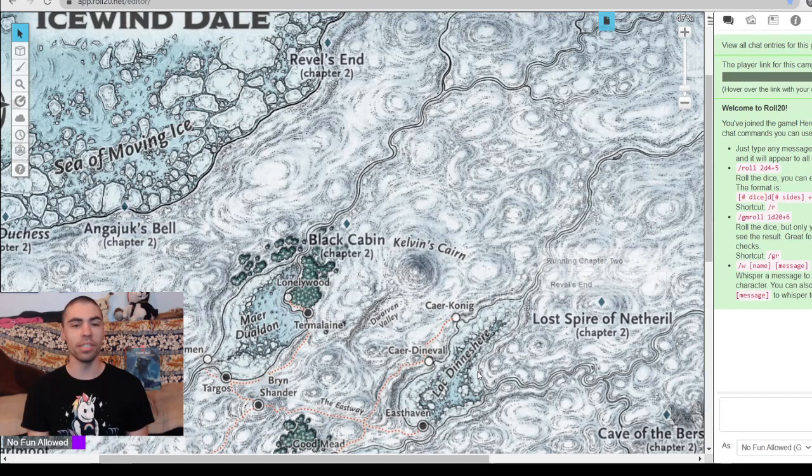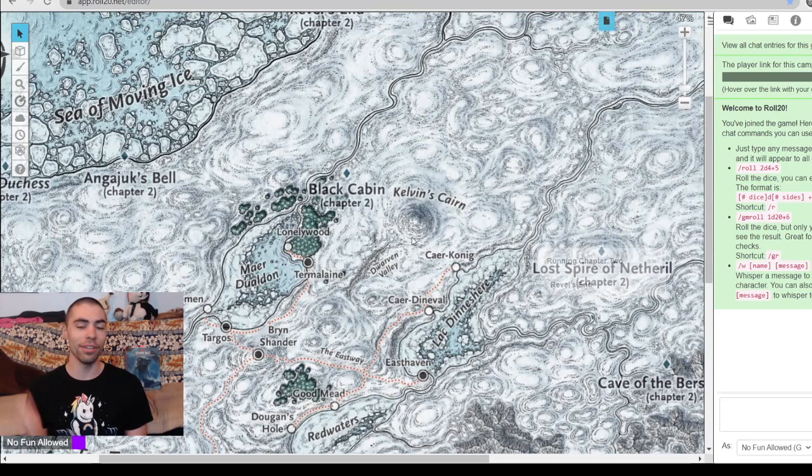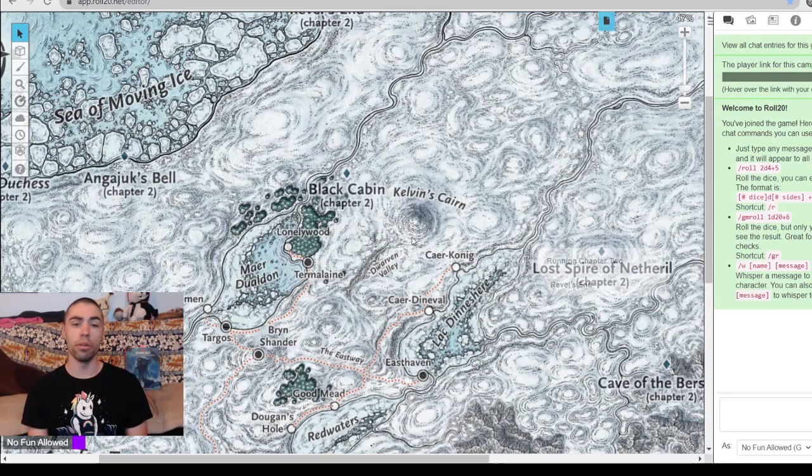Our next location is Revel's End — a prison located pretty much at the end of the world. There's really not much going on past this place, so it makes sense to send prisoners you don't like as far from civilization as possible. These prisoners aren't just from Icewind Dale — more often than not they're from further down south. The prisoners of Revel's End are people who have done something bad to the Lord's Alliance — a conglomeration of major cities like Baldur's Gate, Neverwinter, and Waterdeep. So why would your players show up to a prison? Let's dive into the tie-ins.